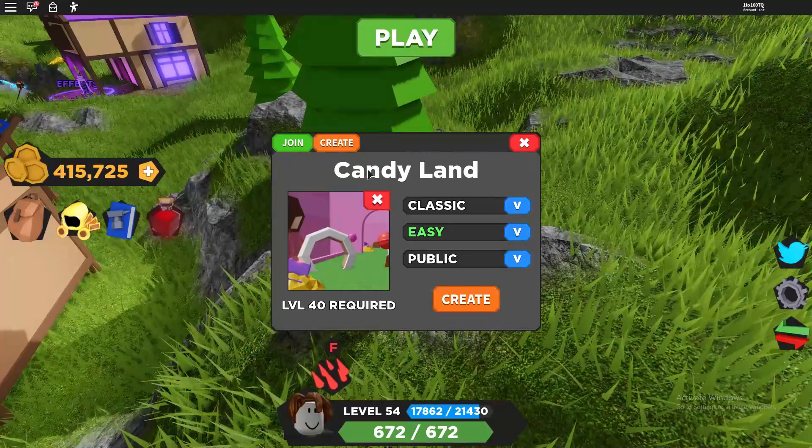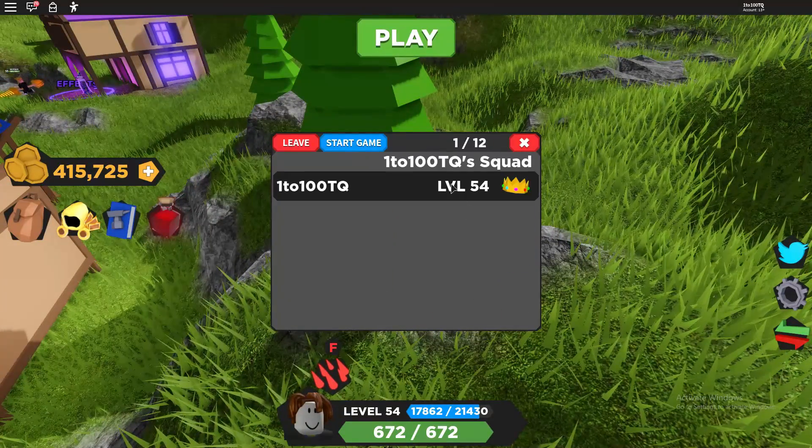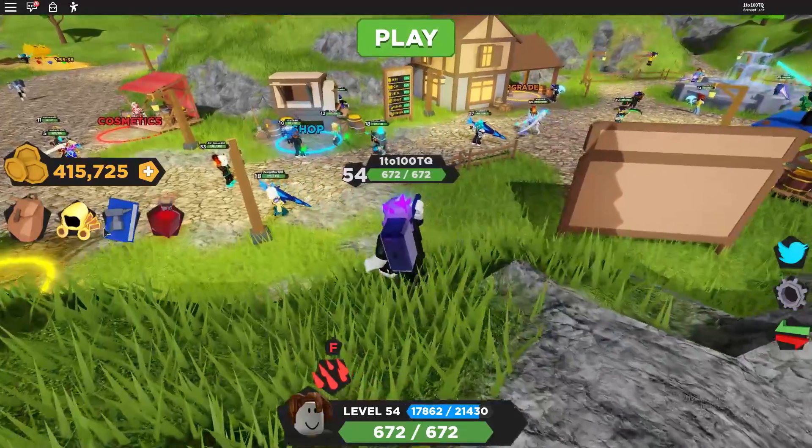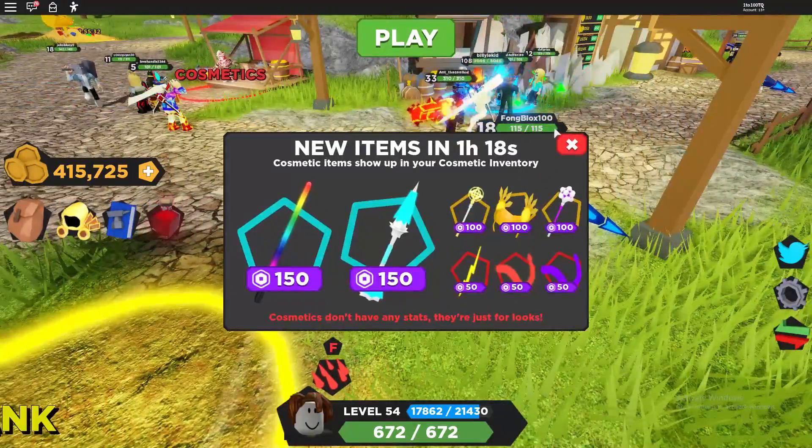We're not going to go straight into Sinister Sewers though — we're probably going to go back to Candy Land for a little bit. We're going to do a dungeon with you guys and I want to give you some tactics to help you while you're going through dungeons.